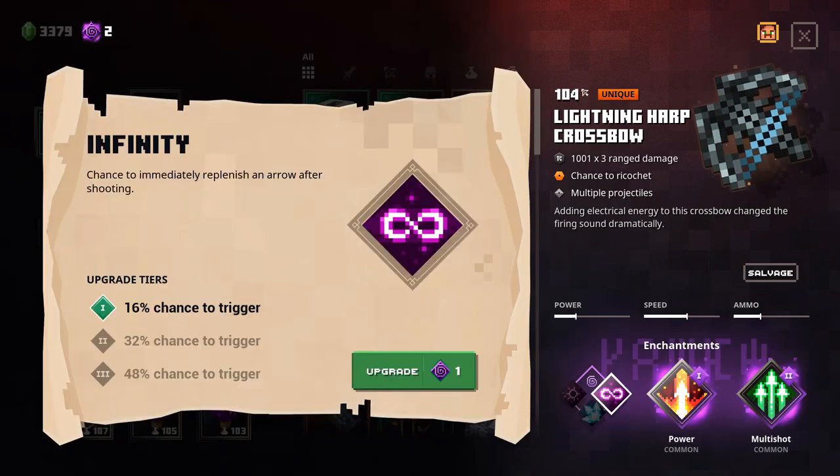Let's take a look at some of the statistics of this crossbow. As you can see, it is 1001 damage and because it has multiple projectiles it shoots 3 instead of 1. This is an automatic one — you just hold and it shoots automatically — and it has the Beatlin perk for a chance to ricochet. So when it hits an enemy it can just bounce and hit another enemy.